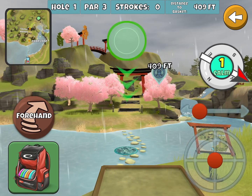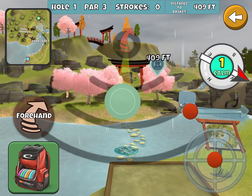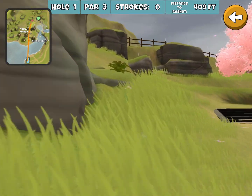All right, let's play a multiplayer round. Starting out, we're going to go with the Cloud Breaker, which is a DD3 on a forehand. A buddy of mine, Sageman, he swears by this disc, so I'm trying it out again.